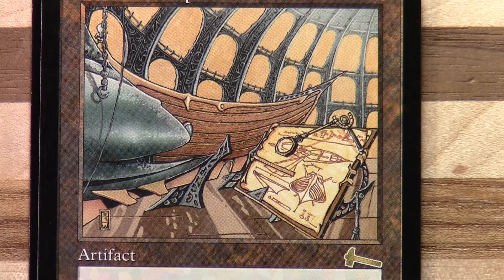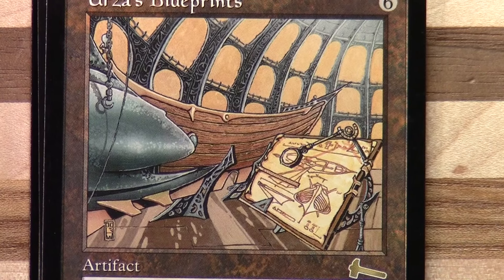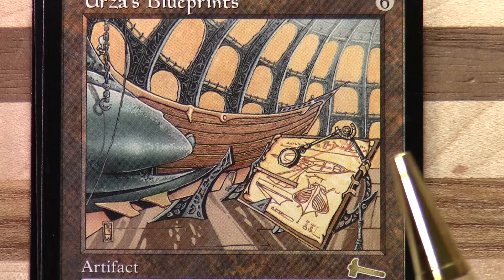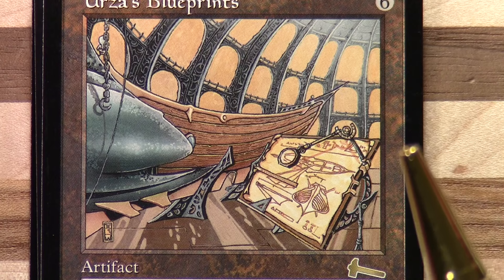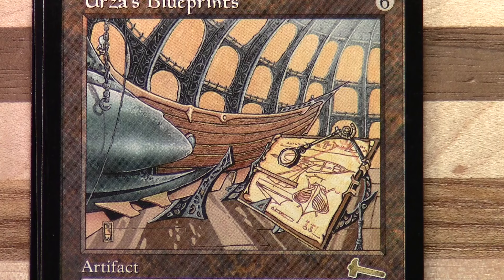Okay, this is Blueprints from the Urza block. Now you can get in close and start to see the actual blueprints. It looks like we're inside some sort of dome here. Again, interesting sort of shadow and lighting effects.